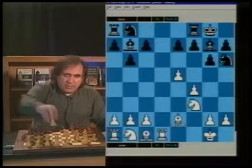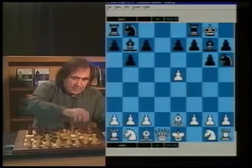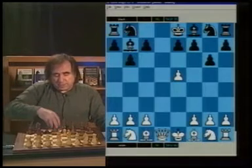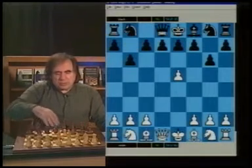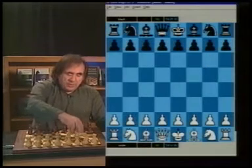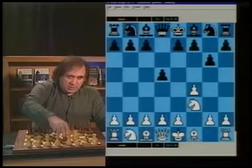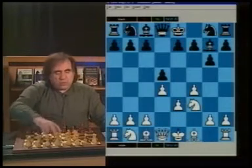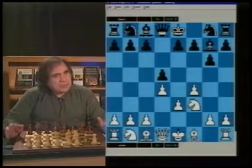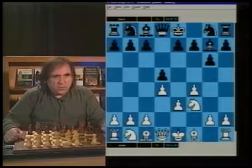Let's go back to the most expected continuation. Overall, the Bird's Opening is not a popular opening. So: f4, d5, Nf3, g6, e3, Bg7, d4 probably - the so-called stonewall system in Dutch defense played with extra tempo for White.